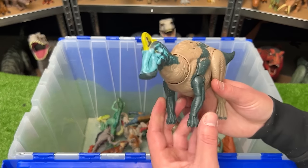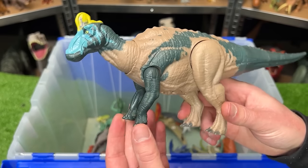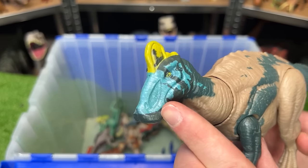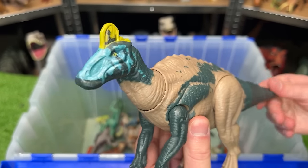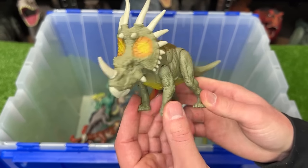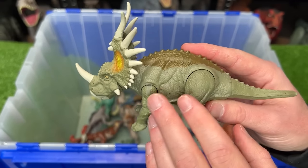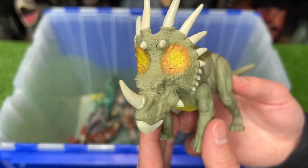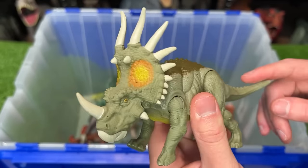The Primal Attack Edmontosaurus stands on four legs with light tan and dark green-blue coloring, brightest along its face, and has a head attack feature. From the Savage Strike series, the Styracosaurus is a small figure in light green and brown with bright orange and yellow on the face, and a head thrash attack activated by pressing on the tail.